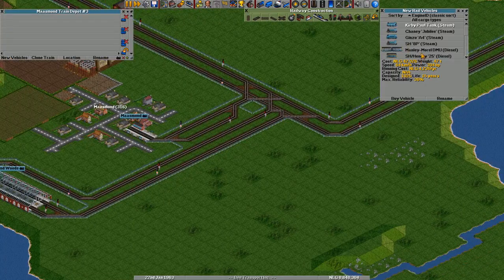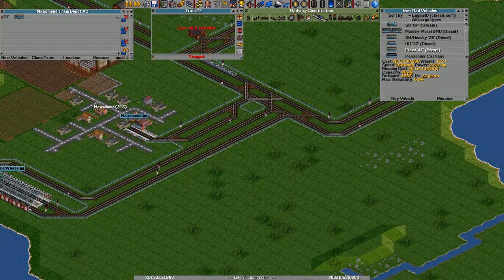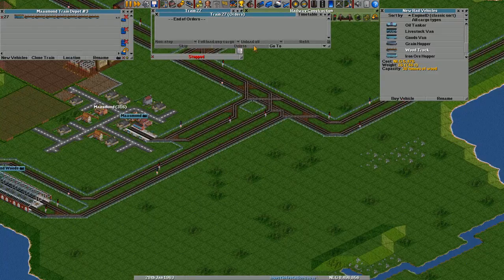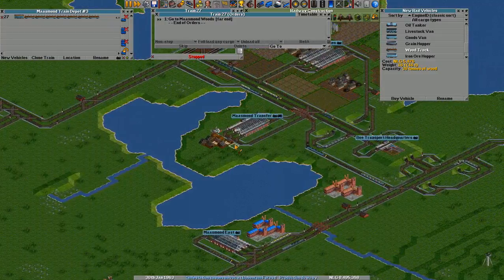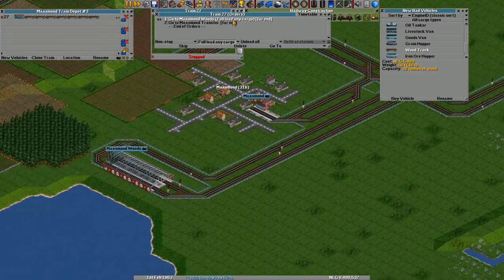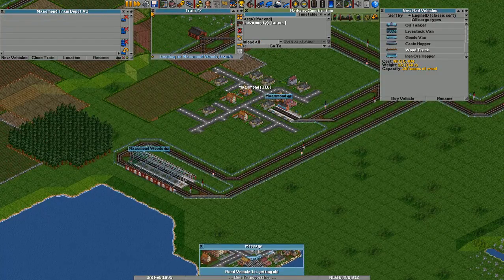Let's buy one of our new diesel locomotives. This one is better — much better. Let's buy one of these and get some wagons, seven of them. Go to this station, and our sawmill was here — Massimo transfer. So fully load any cargo at the forest and then unload everything at the sawmill. There we go.